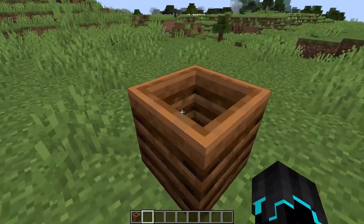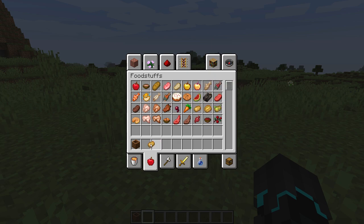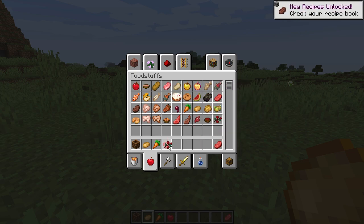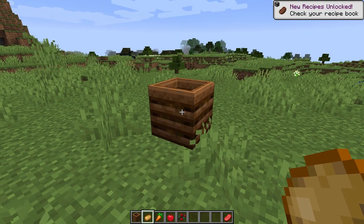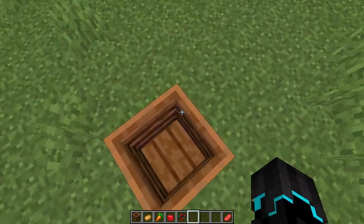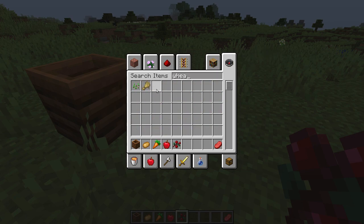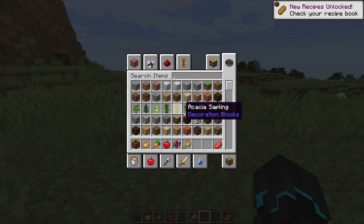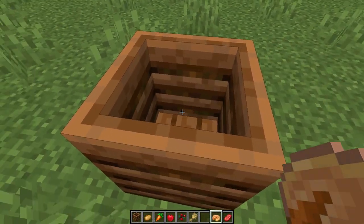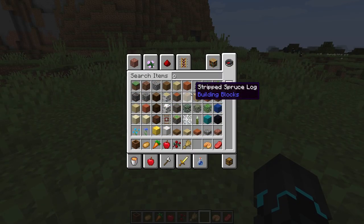The Composter is a very cool block that allows you to generate bone meal. It works by having nature things such as seeds and apples and stuff like that. They have a big list on their wiki of what items go into this thing and what percentage they fill up the Composter — I will leave a link down below. Basically, if you have any leftovers of maybe foods, there are 9 levels in total where it fills up. But before we test it, I should probably show you how to craft it.